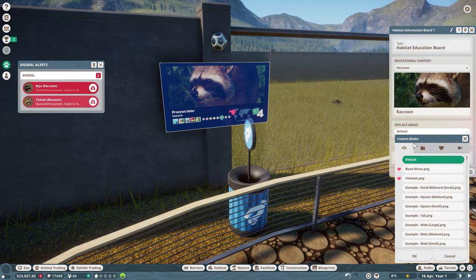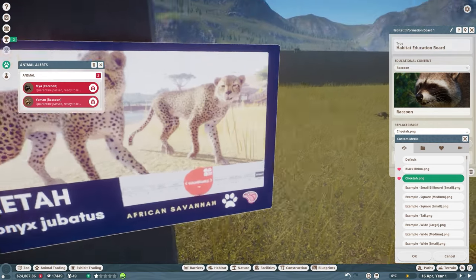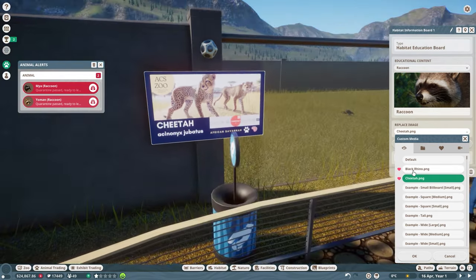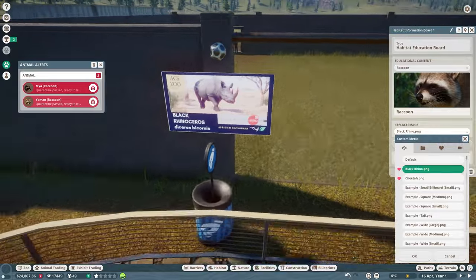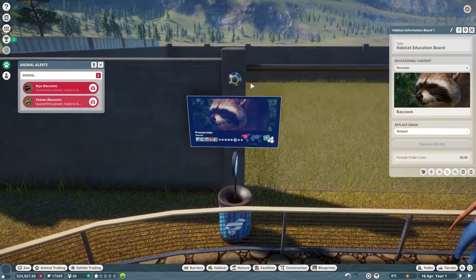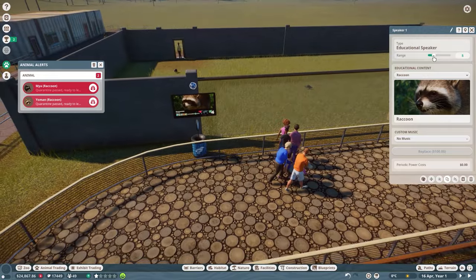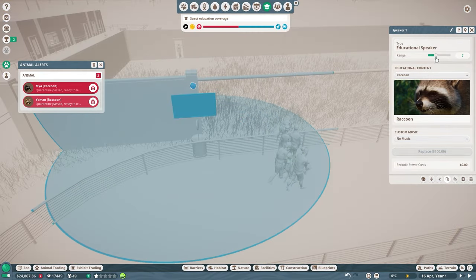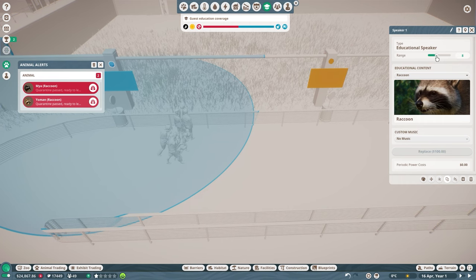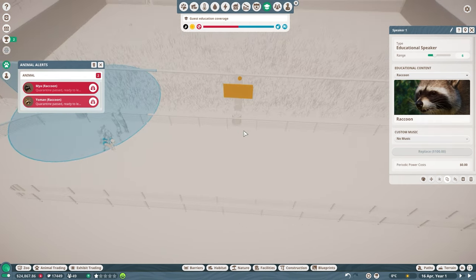You can also make custom education boards — I've done that before for a cheetah and black rhino. Obviously that was a very old zoo, and I could do a separate tutorial if people want to see it. If you want to keep the defaults, that's fine too. For education speakers, they have a range — I tend to set them to six, because if they overlap it has a negative effect on guests.